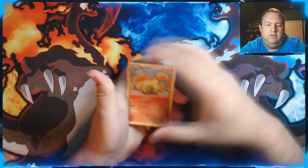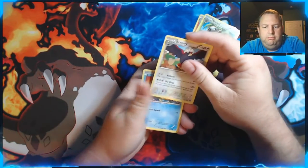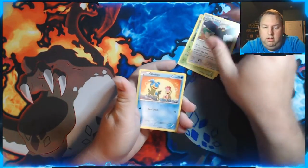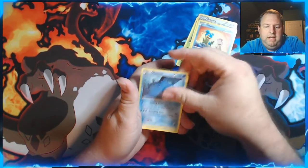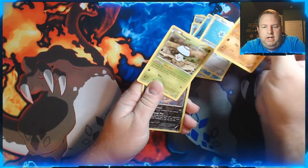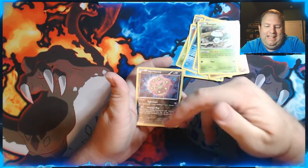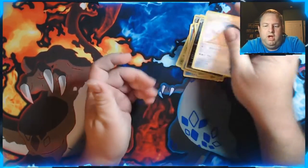Steam Siege is XY, so there's only three. We got Rapidash, Nuzleaf, Braviary, Shellos, Mantine, Clink, Mankey, Fungus, a Spiritomb Reverse Holo — I like that Reverse Holo — and a regular Samurott.